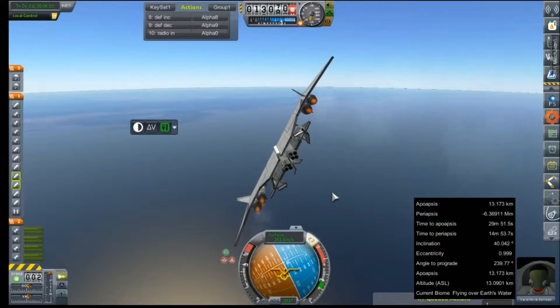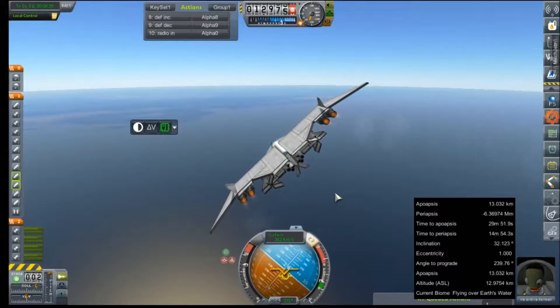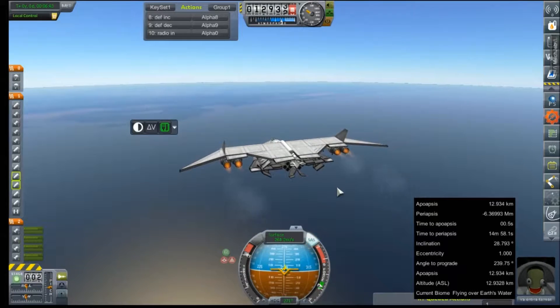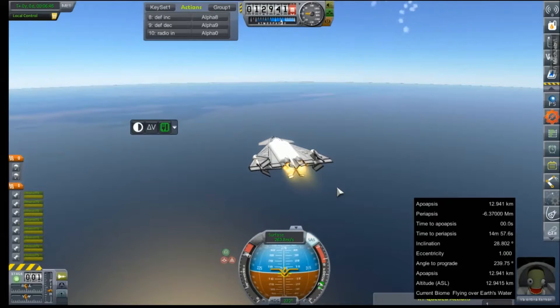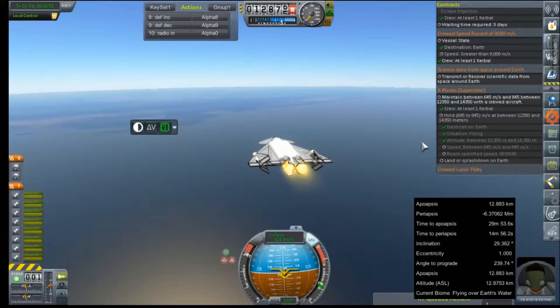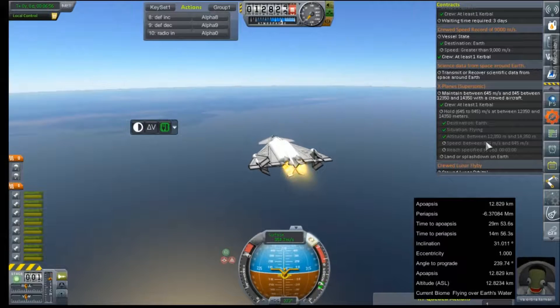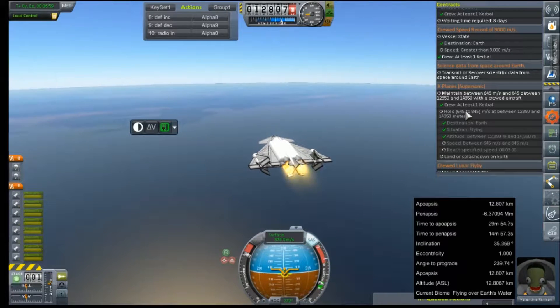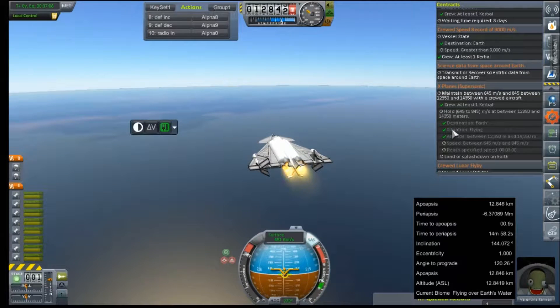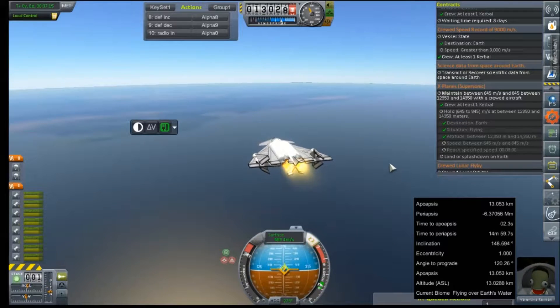These engines are actually about to cut out. Pegged the throttle, there they go, and we're off. Let me just bring up this here so I can keep an eye on the timer once our run actually starts in earnest. Getting the speed up to 645 is the goal. Altitude below 14 — if we can keep it right at 13 kilometers or so, that would be perfect. There it is. Now just the speed.